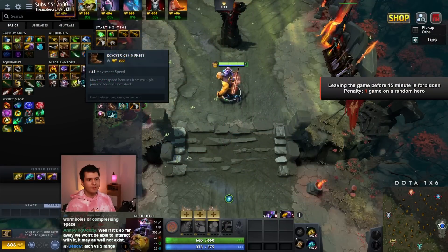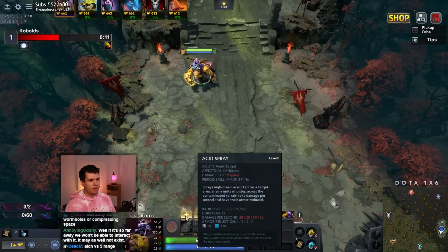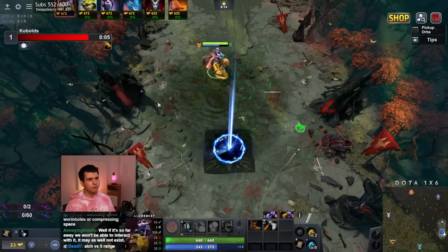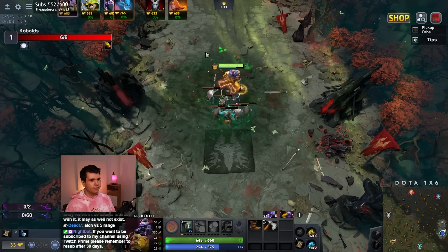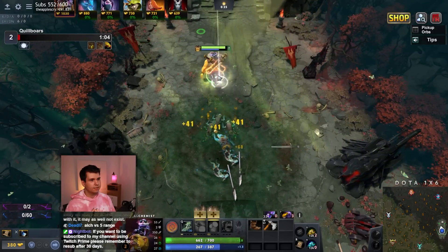Okay, we're playing Alchemist. I'll grab some Boots of Speed. We'll probably want the Clarity. And then we'll grab ourselves the Acid Spray. Something cool we can do with Alchemist — because Acid Spray has such a long duration, we can use it a bit early and it'll just tick and tick and tick. We don't need that many ticks against these creeps; they die pretty quickly. And then we just take them down.